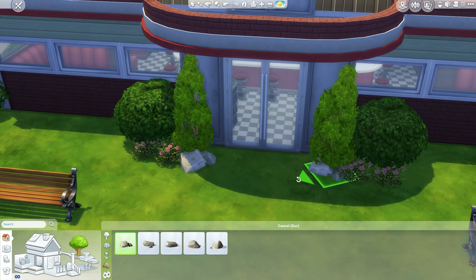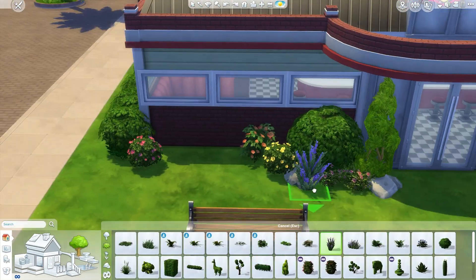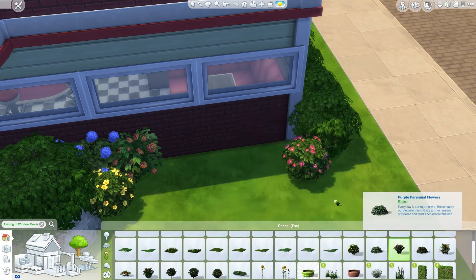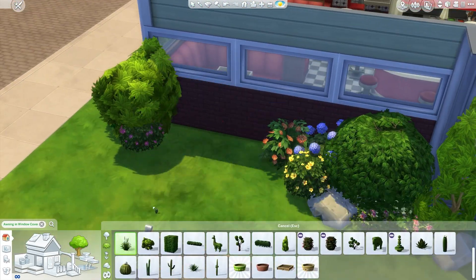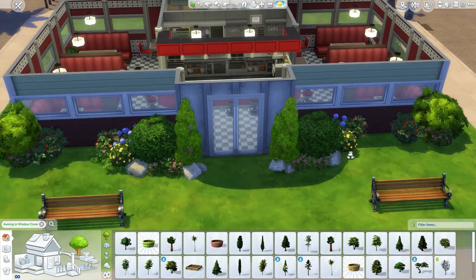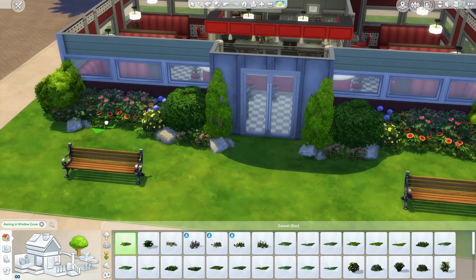I'll also add some condiment bottles, menus, and other decoration objects around the build to finish it off. For now we're outside doing some basic landscaping — just putting in some flowers, bushes, and also some benches for your sims to sit down and relax after they eat at the retro diner. I also stacked up the plants a little bit using the move objects cheat and the raising and lowering tool with Ctrl+9 and Ctrl+0 keys, which is very useful. Placing a few rocks and finishing off the landscaping with some flowers on the ground.